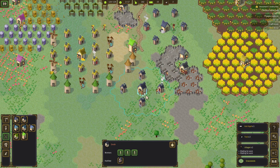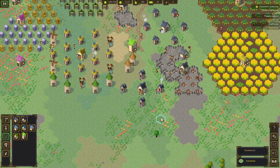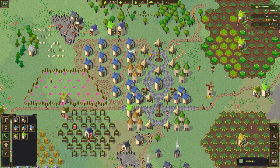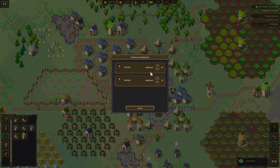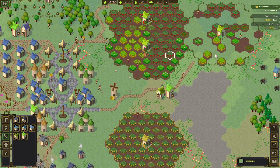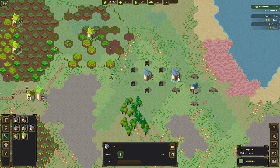We're grinding away creating tools here. Unfortunately we are not able to be fast enough on tools. One plan that I have is to build a lot more housing spaces so that we have a lot more carriers. By having a lot of carriers it's easier to deliver stuff from building to building, making things work faster.